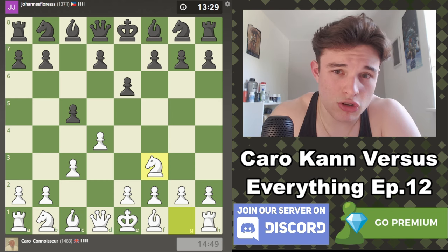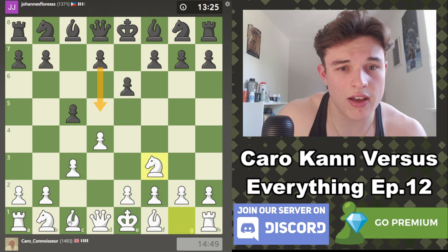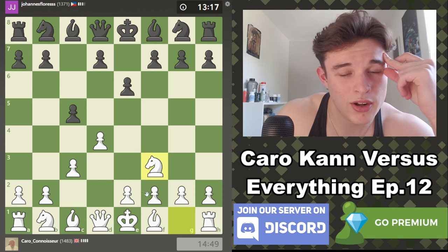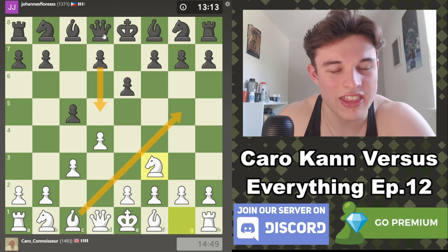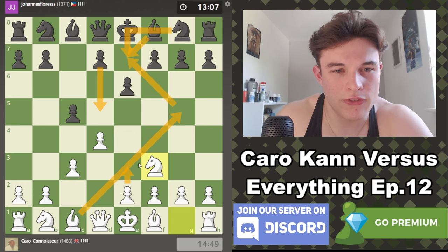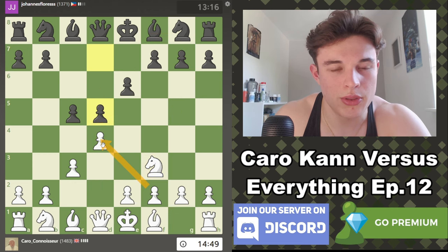We could maybe try and get a bit of an advantage if my opponent goes d5 by playing Bishop f4, although that is looking rather London-y. So if d5, we could maybe go Bishop g5 to avoid that. And if my opponent blocks, then we can trade and play e3 and get the typical Karo Khan triangle, but without the London Bishop.